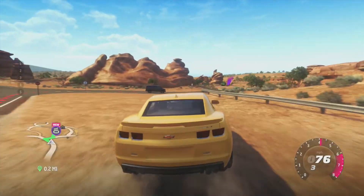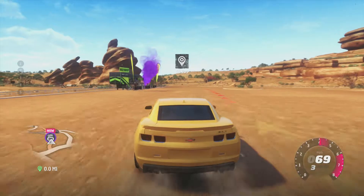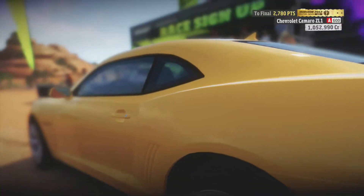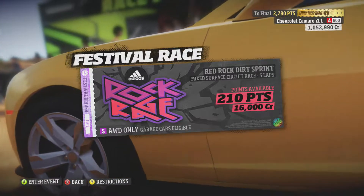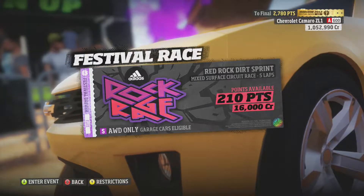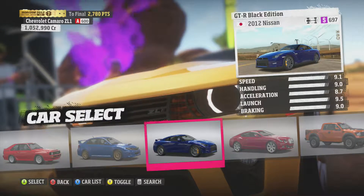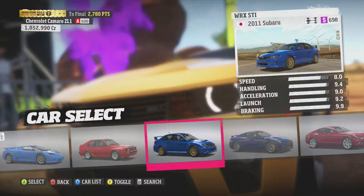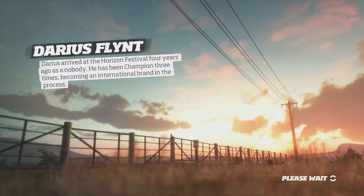This race should be quick and easy I think. All-wheel drive only — well, if it's a mixed surface circuit race and they only allow front-wheel or rear-wheel drive, you're shooting all the racers in the foot before the race starts, so I'm glad they did all-wheel drive S-class. I'll go with this car — whenever I need an all-wheel drive car I'm pretty much good with this one. I got it at a lower class but I've upgraded it to S-class over the playthrough.